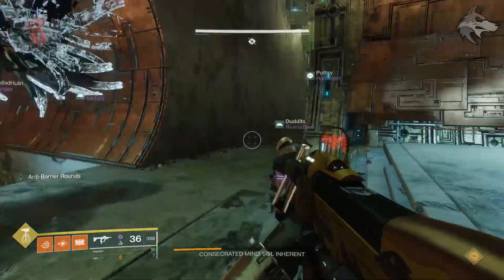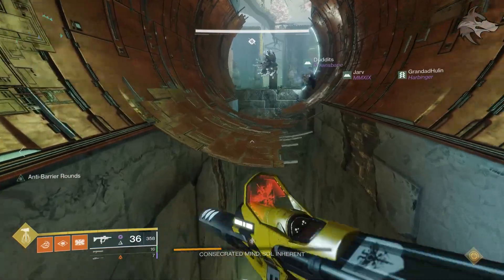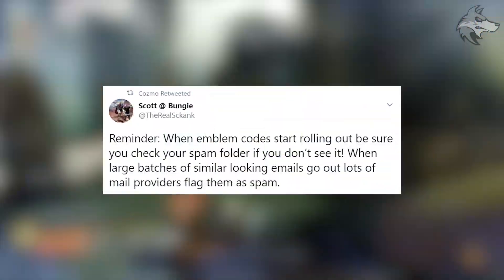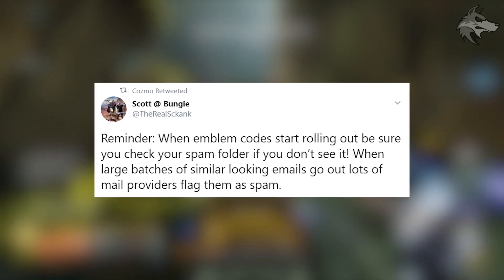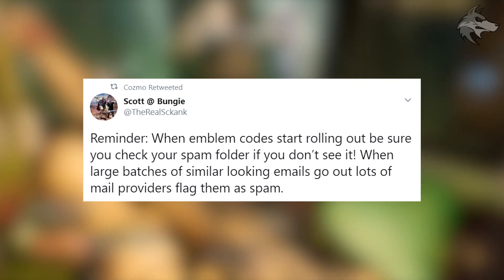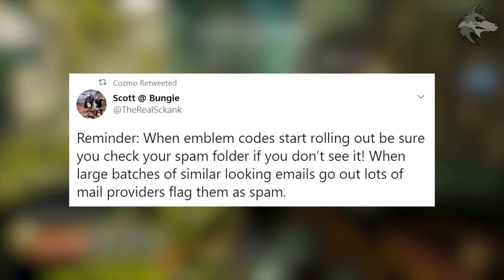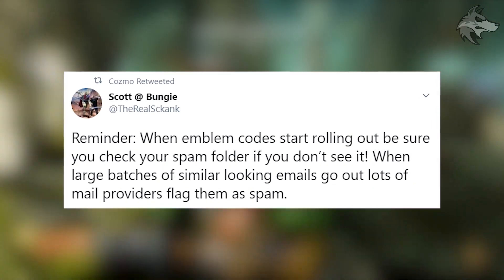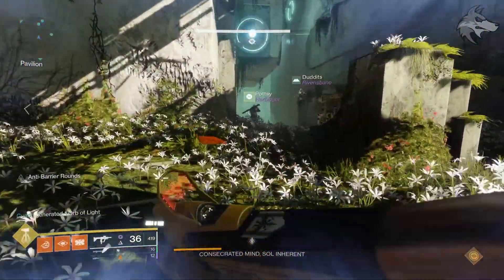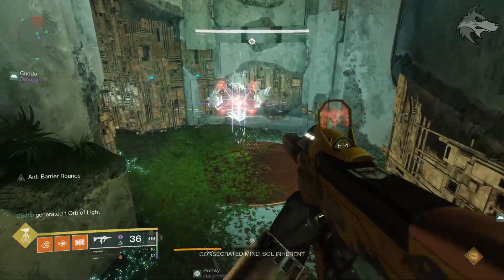Folks have been asking about the Guardians Heart emblem and when codes will be distributed. If you've made a donation of more than $20, codes are rolling out at the moment, but for players still waiting, Bungie has said it can take up to a week. Scott at Bungie also pointed out to check your spam folders, as large batches of similar-looking emails may get flagged by providers as spam — so keep your eye on that.